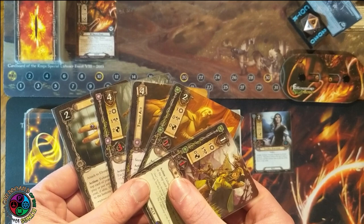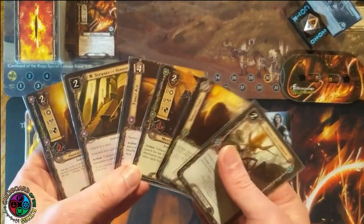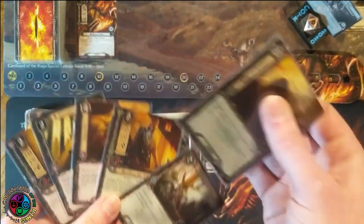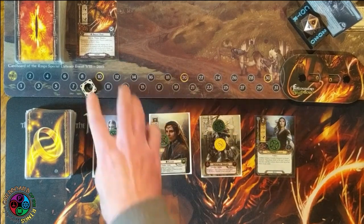Vilya lets you exhaust Elrond and Vilya to discard the top card of your deck and put that card into play. That's why Stargazer is so great — you can make sure the top card of your deck is something you want Vilya to put into play. I'm going to save my Leadership resources so I can get Steward into play. Let's commit to the quest — sending nine willpower against four threat. I'm up against 4 and I just don't want to raise my threat.